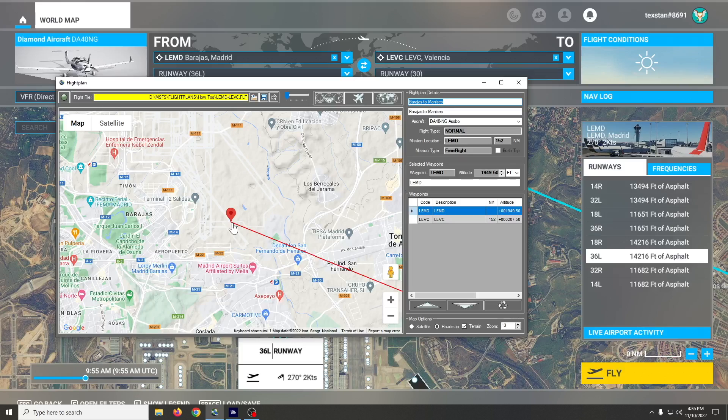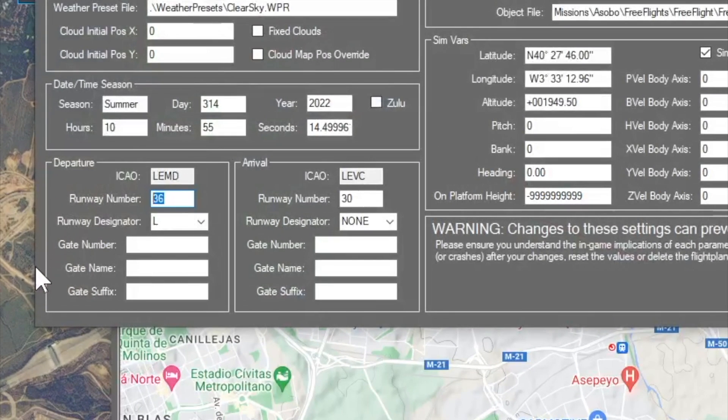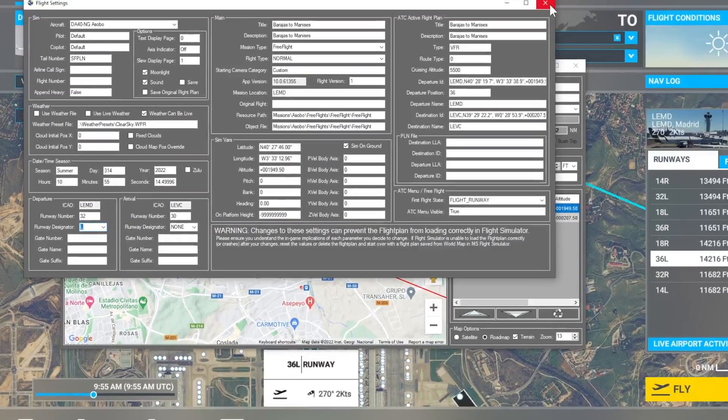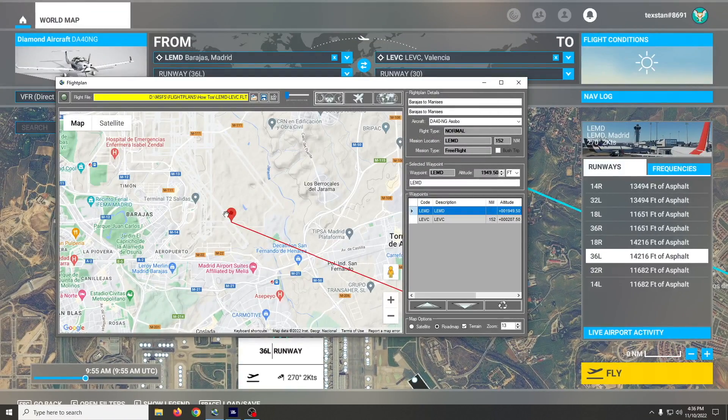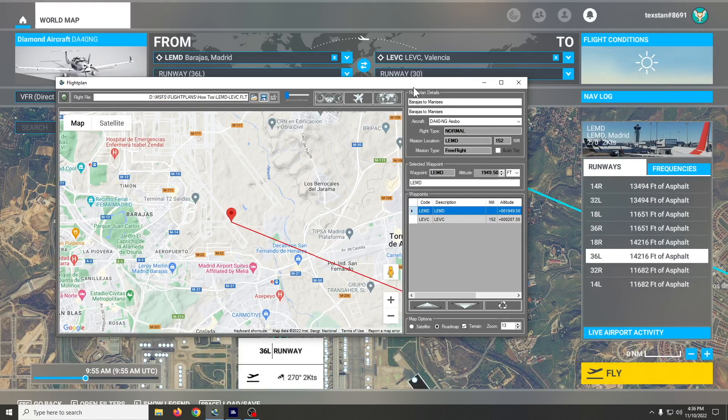Now my aircraft will spawn on runway 32 left. I should also come into my flight plan and change my runway to 32 left, which will cause the flight plan to set the angle of my aircraft as best it can down the runway based on the runway number.